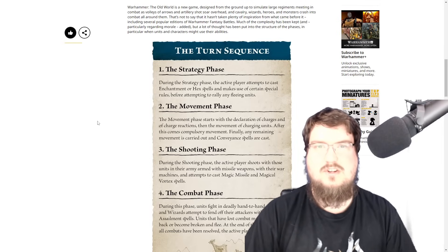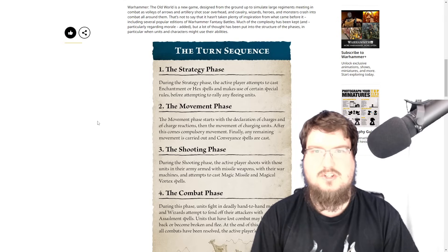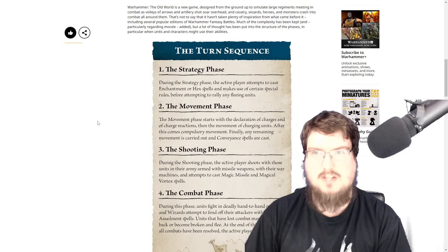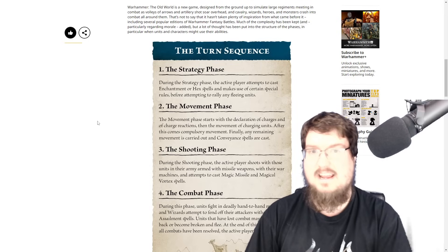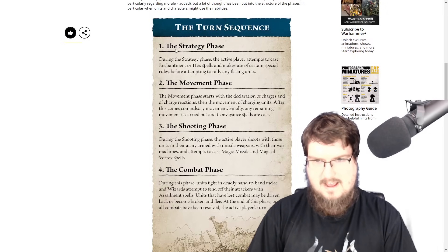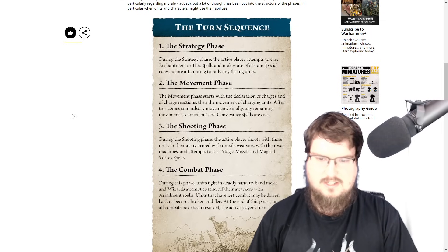Warhammer: The Old World is a new game designed from the ground up to simulate large regiments meeting in combat as volleys of arrows and artillery soar overhead, and cavalry, wizards, heroes, and monsters crash into combat all around them. It's taken a lot of inspiration from previous editions of Warhammer Fantasy Battles. Much of the complexity has been kept — and regarding morale, added — but a lot has been put into the structure of the phases. There are four phases in a turn: the strategy phase, movement phase, shooting phase, and combat phase.